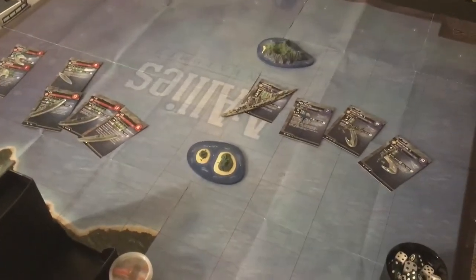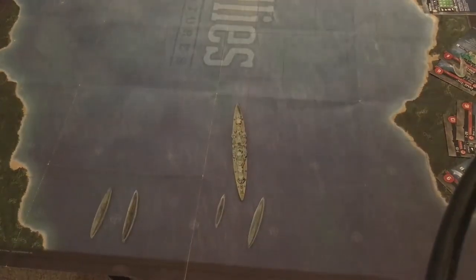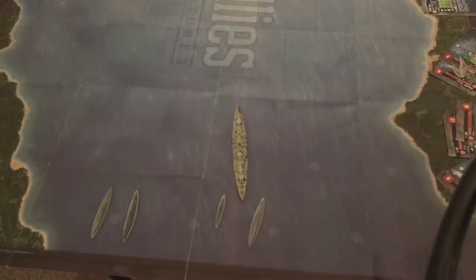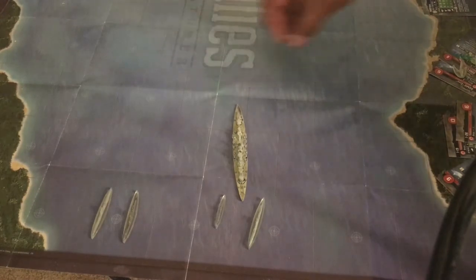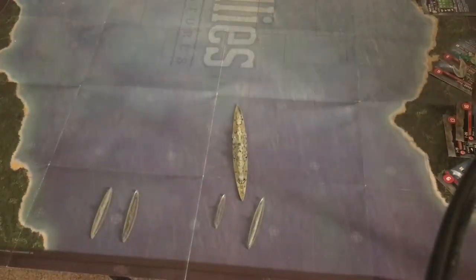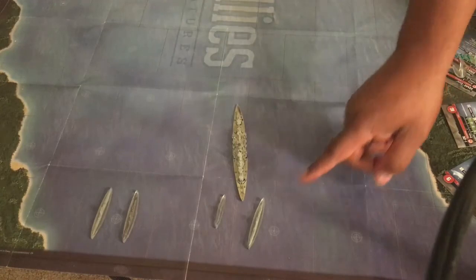We're getting set up and going right into Turn 1. Rolling for initiative — the Japanese get plus one for winning the last scenario. The Allies don't get plus one because the Hood is a flagship, so the Americans win the initiative, which will cause the Japanese to have to move first. I think all of their subs only have a speed of one, which is going to be important.